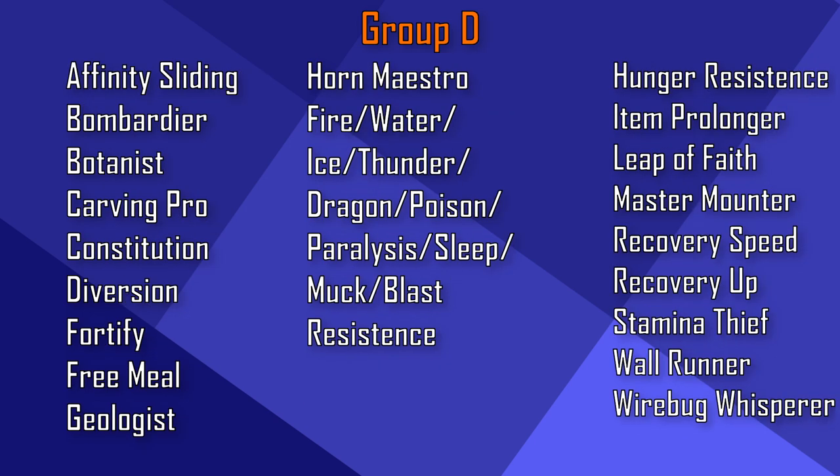And in group D we have Affinity Sliding, Bombardier, Botanist, Carving Pro, Constitution, Diversion, Fortify, Free Meal, Geologist, Horn Maestro, all the different Resistances, Hunger Resistance, Item Prolonger, Leap of Faith, Master Mounter, Recovery Speed, Recovery Up, Stamina Thief, Wall Runner, and Wirebug Whisperer. Those definitely can be remelted, because you will get a lot of them.